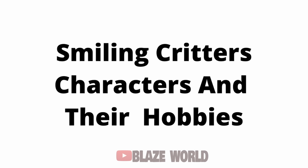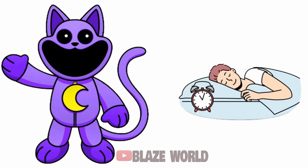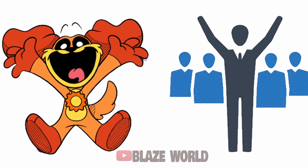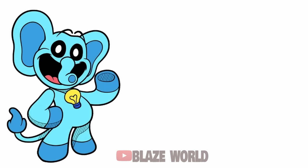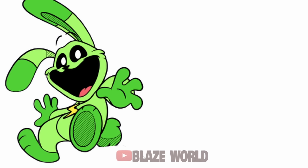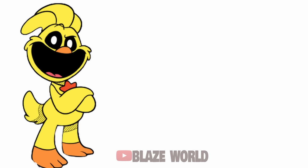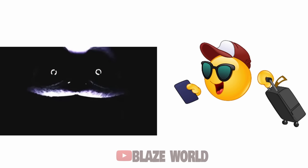Smiling Critters characters and their hobbies: Catnap — Putting People to Sleep; Bobby Bear Hug — Caring; Dog Day — Being a Leader; Picky Piggy — Eating Apples; Bubba Bubbafint — Making Smart Choices; Hoppy Hopscotch — Playing Soccer; Crafty Corn — Painting Art; Kickin' Chicken — Taking on Challenges; Catnap Monster — Paying Visits.